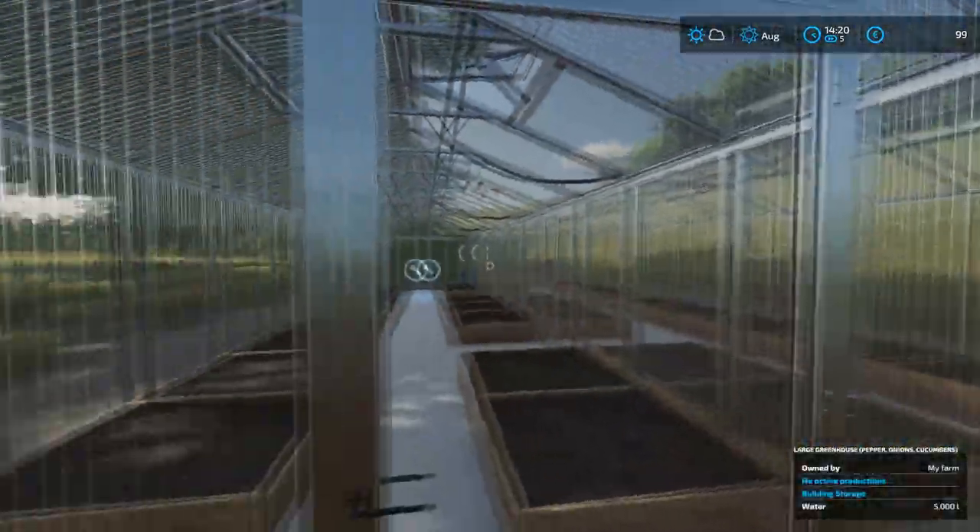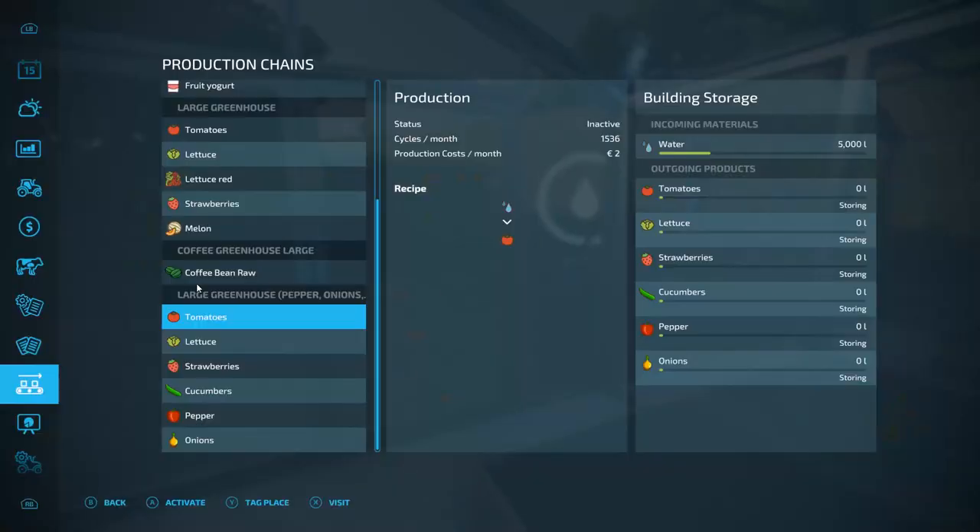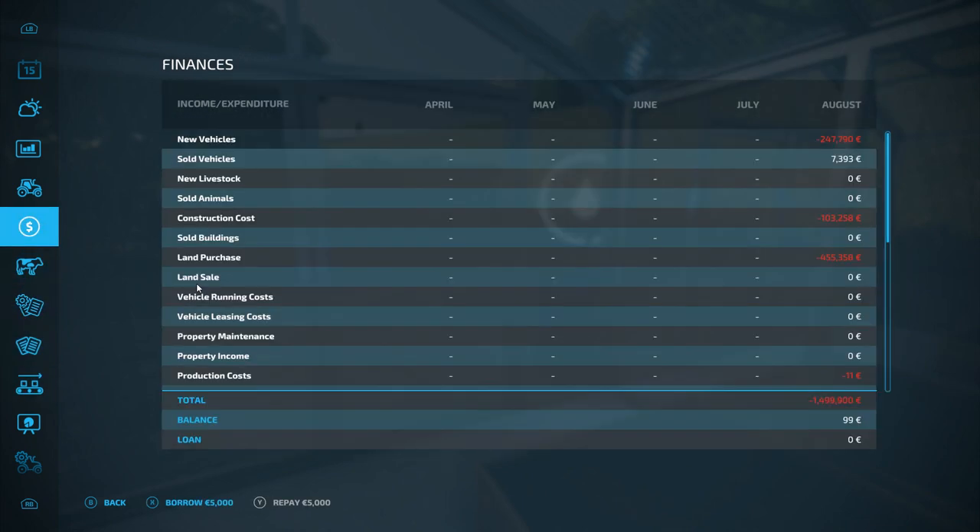While that's doing, let's pop up inside this one quick and see what options we've got. It's got 5,000 litres of water in it and we are going to need a lot more than that. Peppers, onions, cucumbers. Well, onions and cucumbers are definitely the quickest. Lettuce and tomatoes we could do as well. I'm thinking of something just to get some money in, so let's have a quick look at the prices on those.